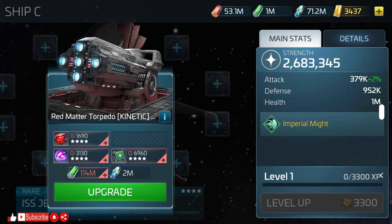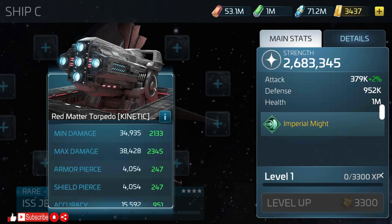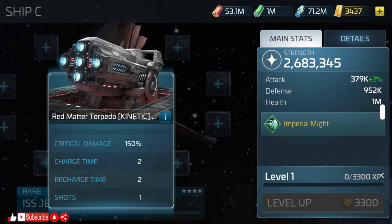The ship also sports one red matter torpedo, which is the kinetic weapon, and that will cost you 1,690 G4 common ore, 3,130 common G4 gas, 6,960 G4 explorer parts, 140 million tritanium, and 2 million dilithium. Going from mark 1 to mark 2 increases your attack power by 2%. Here we can see the stat changes for min/max damage, armor, shield piercing, and accuracy, as well as crit damage and weapon charge times.